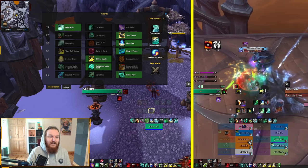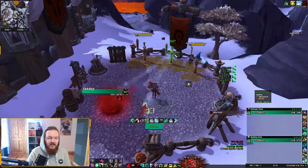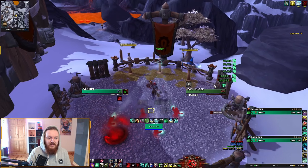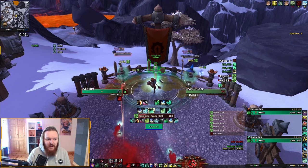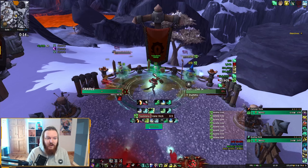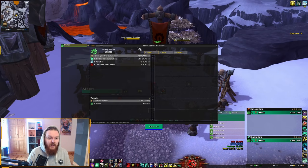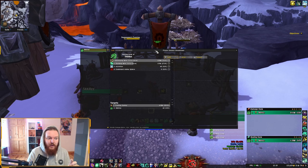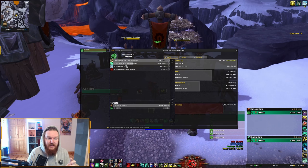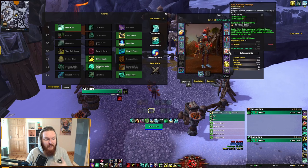Mist Wraps is extremely important for this build — it increases Enveloping Mist duration by 1 second and its healing bonus by 10%. This matters because Fallen Order adepts cast both Soothing Mist and Enveloping Mist on targets that need extra healing. Looking at combat logs after using Fallen Order, you can see Fallen Monk doing Enveloping Mist and Soothing Mist healing, and that Enveloping Mist duration is buffed by Mist Wraps. If you're using this legendary, always pick Mist Wraps in all content.